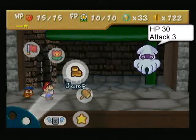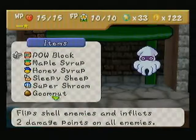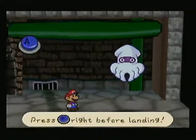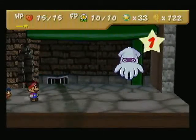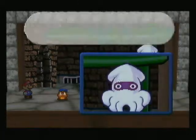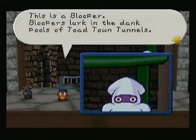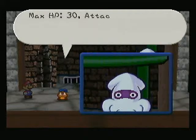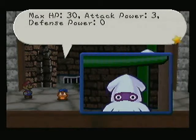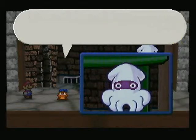See what I mean by weird hitbox? He's moving too! That's awkwardness! Let's tattle. This is the Blooper! Bloopers lurk in the dark pools of Toad Town Tunnels — or sewers, whatever. HP 30! Power 3! Defense 0! They seem pretty much unremarkable.